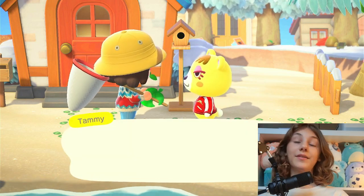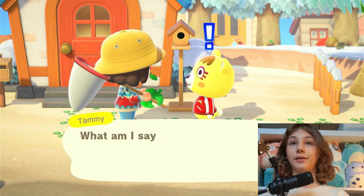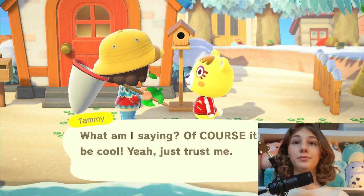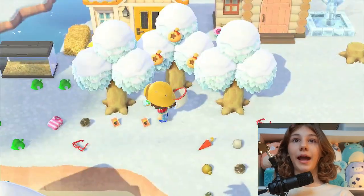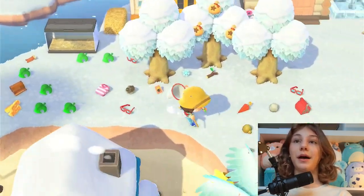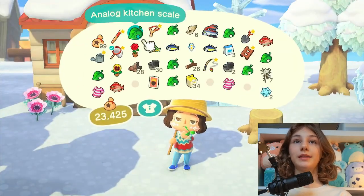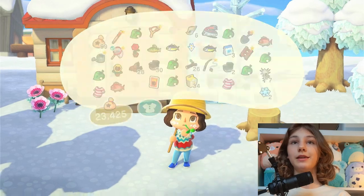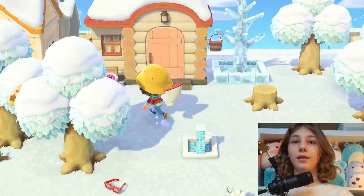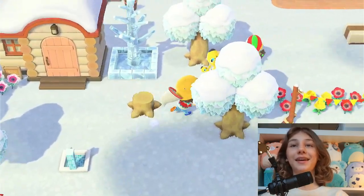Okay, so she gave us something. Honestly I don't know — something cute, let's see. My island is a mess as you can see, which is pretty sad, and I have so many items. But let's just see what this is and leave it right here for now.